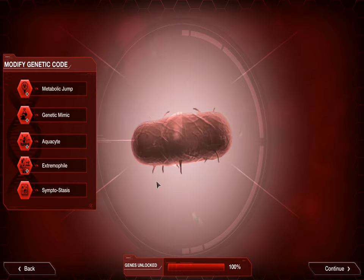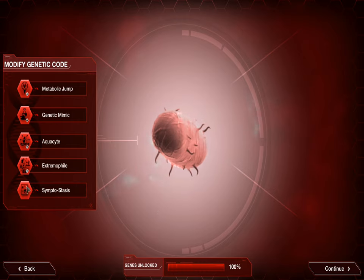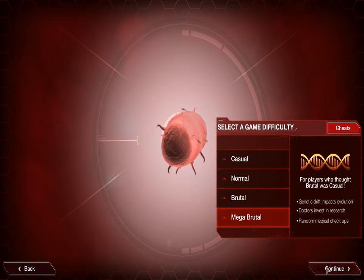Aquacyte, because getting to Greenland is horrible — simple as that. Extremophile, because being a little bit better everywhere is a lot better than being much better in one particular place, so nowhere's going to give you a big issue. And finally Symptostasis — symptom costs don't increase. That means the genetic shift mechanic is less effective at countering your symptoms, which is a good thing.